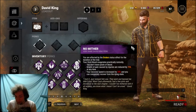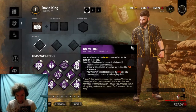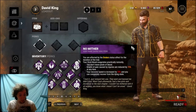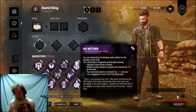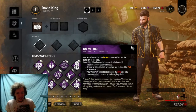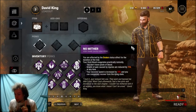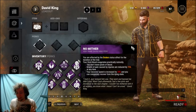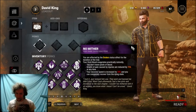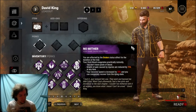Now, if you don't know what No Mither is: you're affected by the broken status effect for the duration of the trial, which means you're always injured during the trial. Now, that may seem bad — you might get half the hits — but there are a few caveats you're missing that make this perk a sleeper hit. First things first: you don't leave pools of blood.